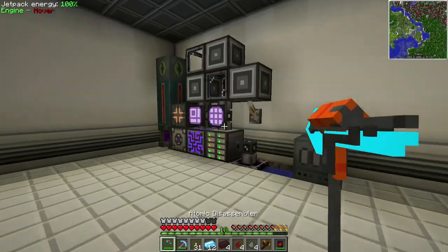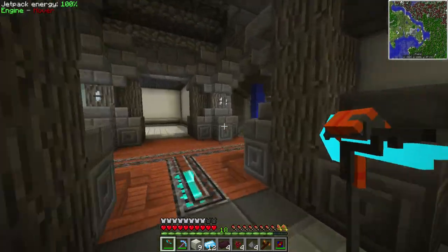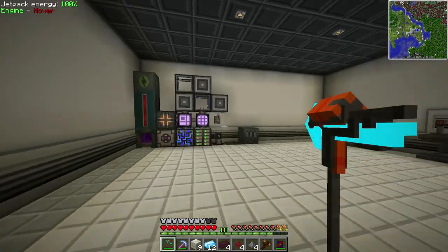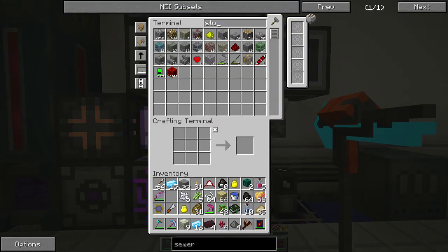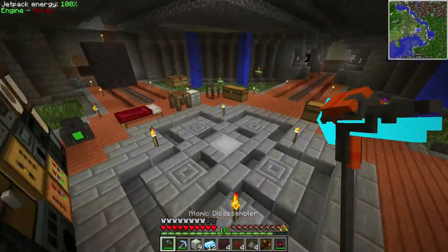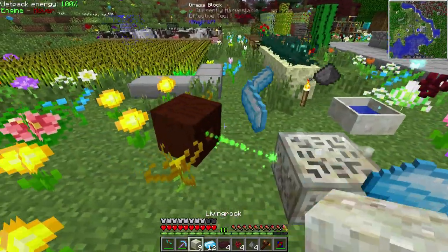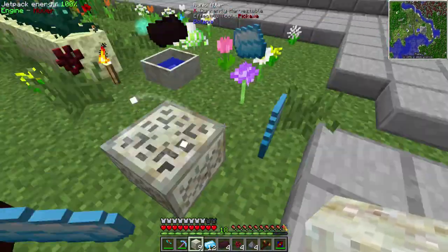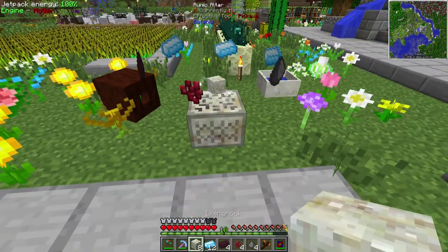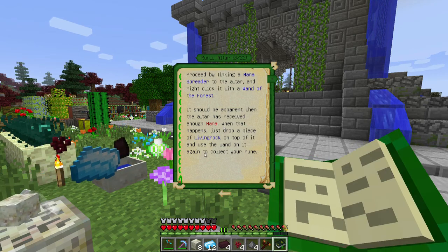How many did I want to make — 10? I'm one short. Do I have smooth stone in here? No. Let me grab some and create more living rock. The recipe says: you have to spread mana on it, drop it on the altar, and use the wand. So I think you just throw it on it, and it's a living rock on top, then use the wand — oh okay.